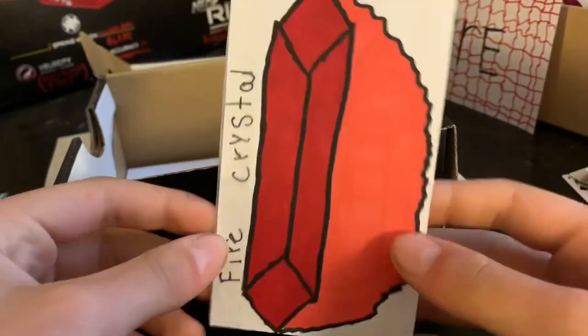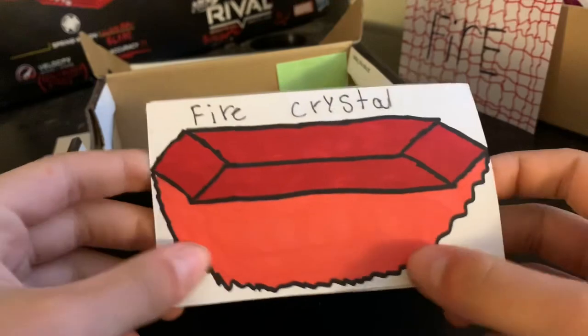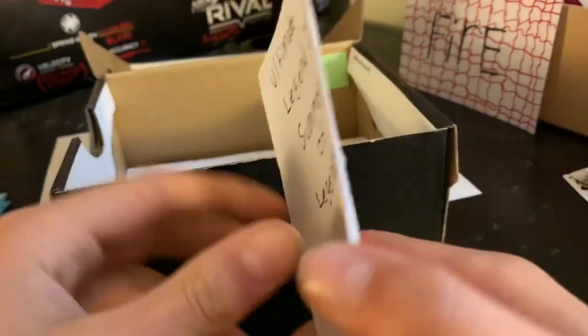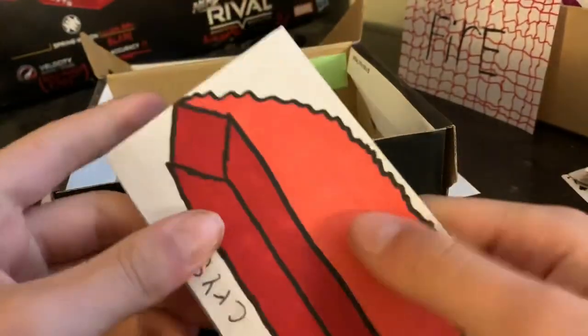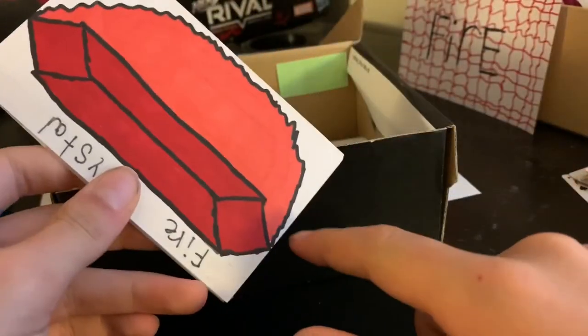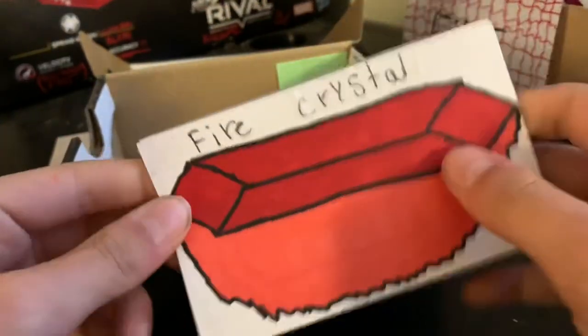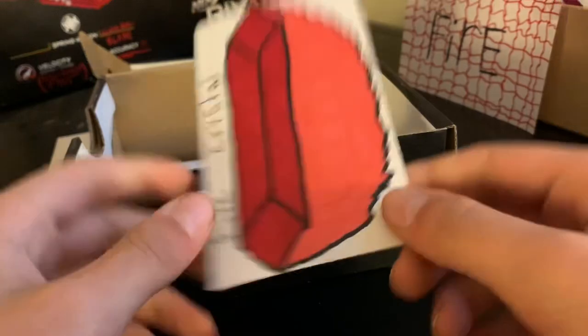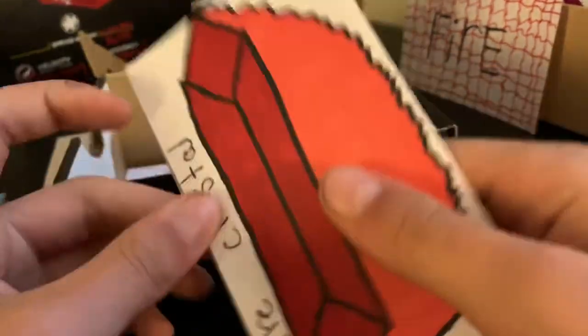We got the Fire Crystal card book. It's a pretty cool card book — I like the idea of the fire going all over one side, and it has the fire crystal on it. This is a pretty cool card book for Ultimate Legend 2, Summoner Legends.